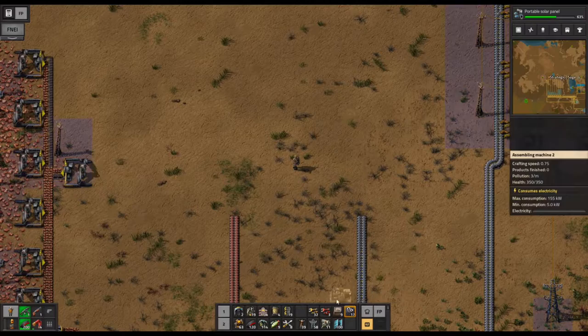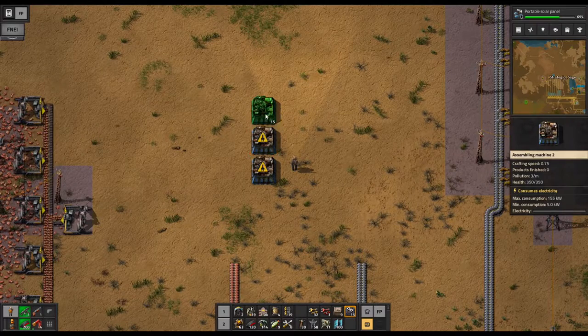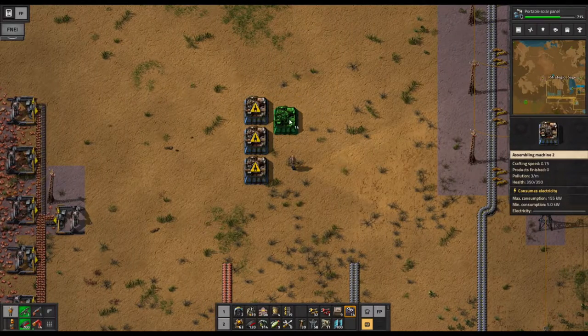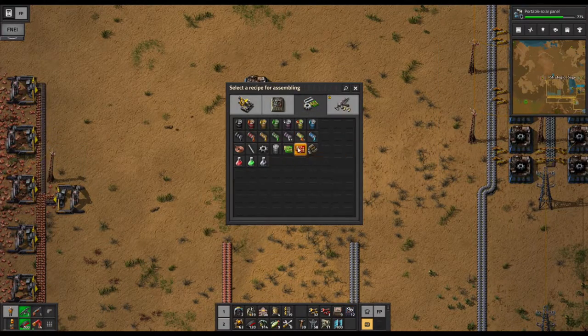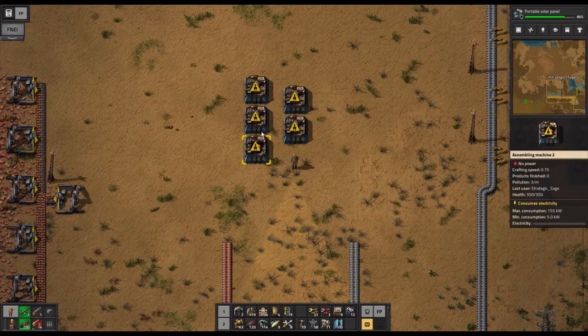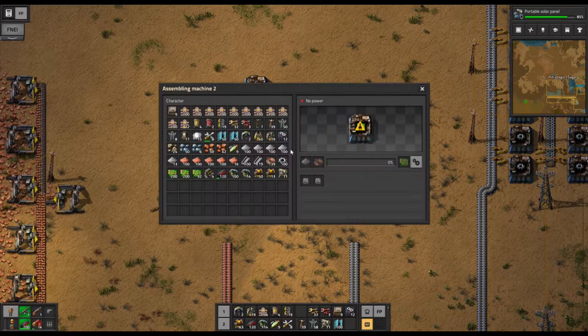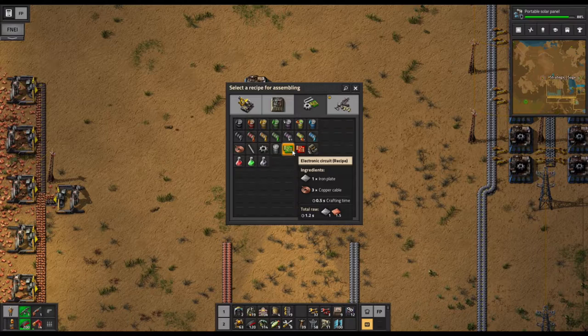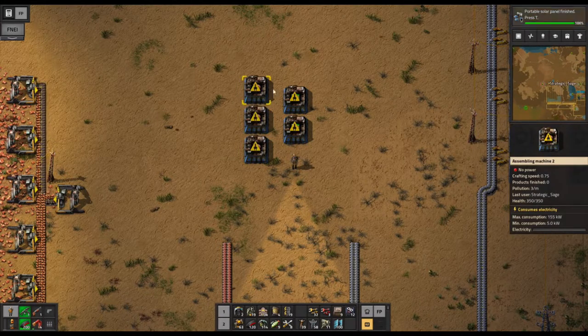If we begin to set this up, there's a basic structure you're going to want to use. This is pretty much unanimously deployed — we're going to have three assemblers making copper cable and then two making electronic circuits. The reason for that ratio is the electronic circuit recipe requires three copper cable. Each copper cable assembler produces two per 0.5 seconds, the same time it takes to produce one electronic circuit, so that's where we get the three to two ratio from.